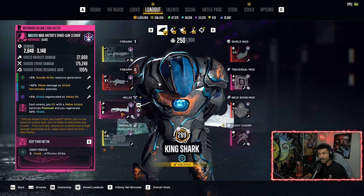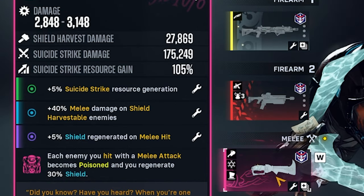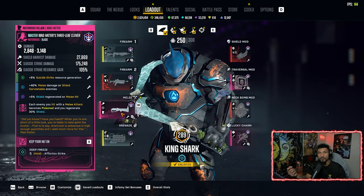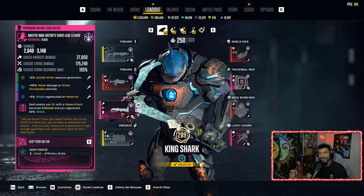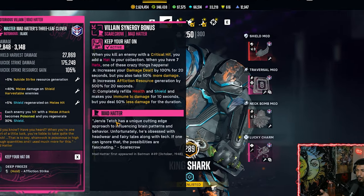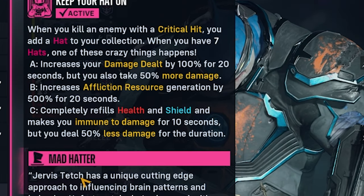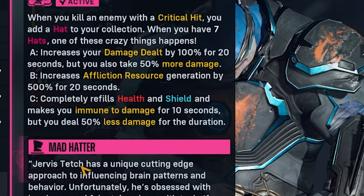Moving to the melee weapon: the Master Mad Hatter's Three Leaf Clover. I have Suicide Strike resource gain, 40 melee damage on shield harvestable enemies, and 5% shield regeneration on melee hit. Combined with the talent — each enemy hit with melee becomes poisoned and you regenerate 30% shield — that's 35% shield back every time you melee these brutes. When things get hectic, start swinging to get that shield back fast. Deep freeze affliction is rolled on here. The synergy bonus is 'Keep Your Hat On': kill with a critical hit to add a hat to your collection.